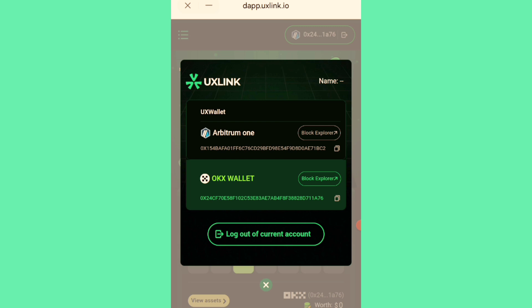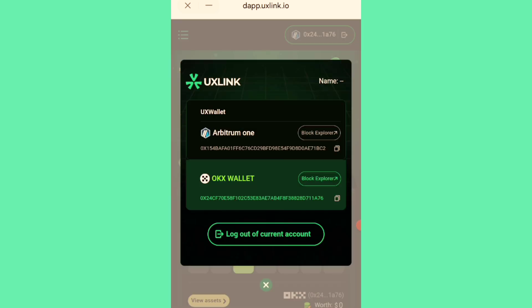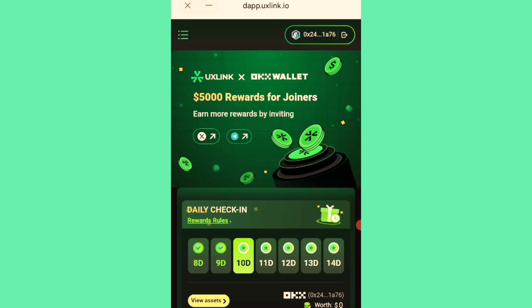That wallet address — the Abiton1 wallet address generated for you on the site — is where you need to send ARB Ethereum, max one dollar, as gas fee so you can claim the airdrop. Copy that wallet address from the site and send ARB Ethereum to it from your exchange or another wallet.